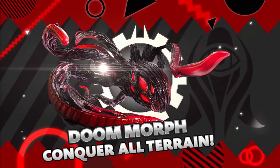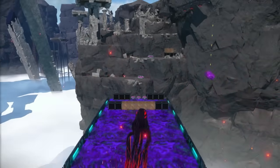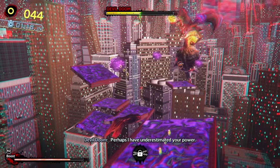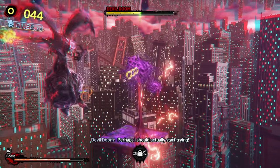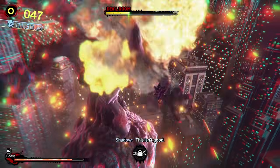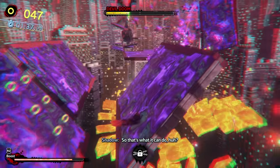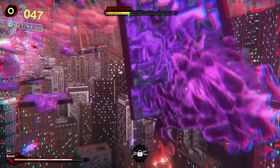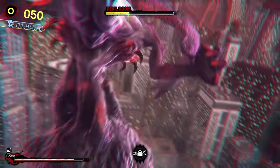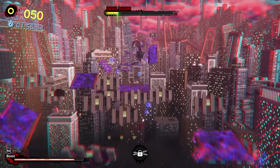Doom Morph is by far the hardest one to figure out, especially if you don't read the fine print on how to actually use it. A lot of people end up hating on it because they can't figure it out — but stop hating on the Squid Man for a second, because this is actually my personal favorite ability. I genuinely hated it at first because I had no idea what I was doing. Trying to figure out how to sling yourself up, to the side, or directly at something is so much fun once you get it. It's basically Splatoon and Spider-Man combined into one ability.